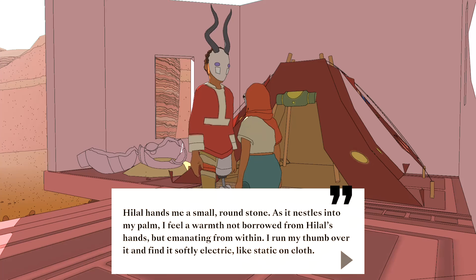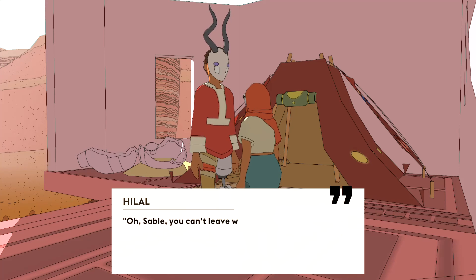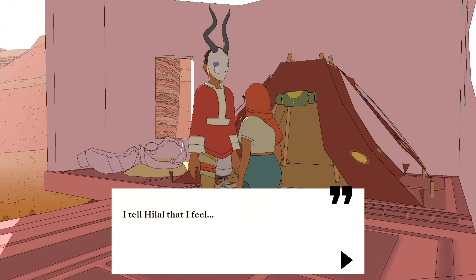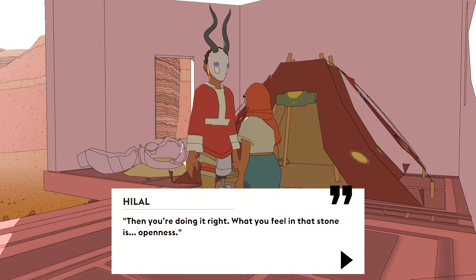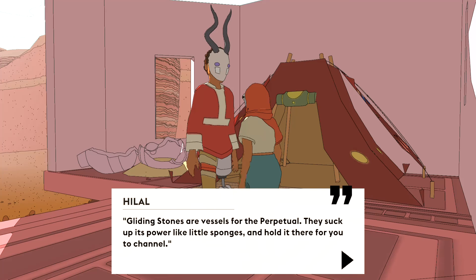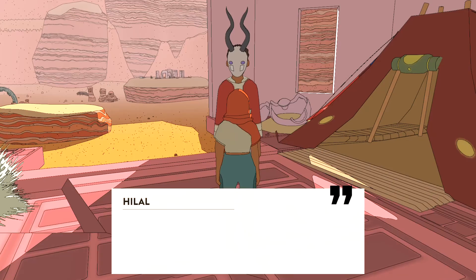Sable, take this! Hyle hands me a small round stone as it nestles in my palm. I feel a warmth, not borrowed from Hyle's hands, but emanating from within. I run my thumb over it and find it softly electric, like static on cloth. What is this? I try to sound less confused than I am, but I ask Hyle what it is. Oh Sable, you can't leave without it. But what I've just given you is a gliding stone. What do you feel? I tell Hyle that I feel... Electricity. Then you're doing it right. What you feel in that stone is openness. Look at the stone, it seems quite closed. Wait, I'm reading things in the wrong voice. Gliding stones are vessels for the perpetual. They suck up its power like little sponges and hold it there for you to channel. Right now it's empty or dormant, waiting for you to fill it up. I'm going to get slurped up by a stone.